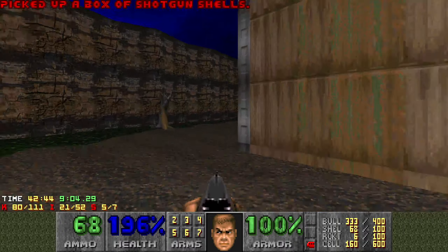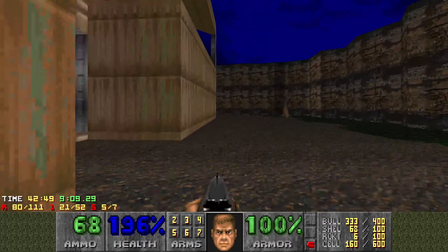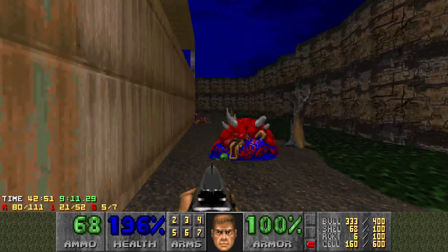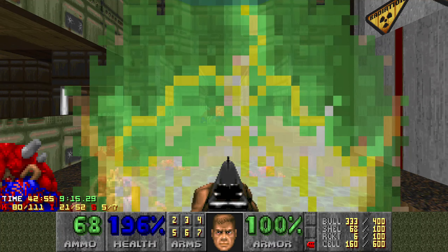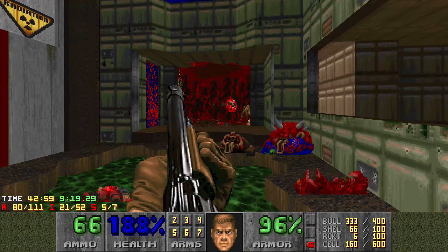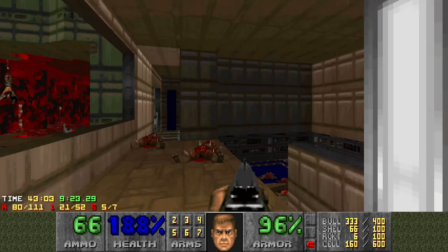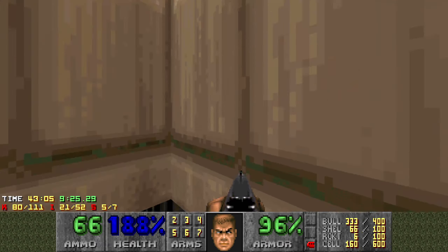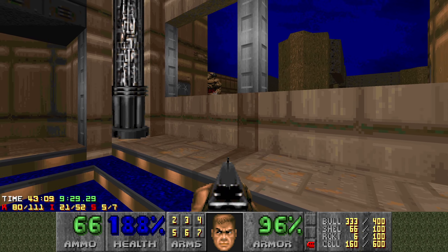Now, which way is out? I see 80 of the 111 enemies — we've got most of them. Let's go. There are still two secret areas left. That's right. You've come over here — good for you.